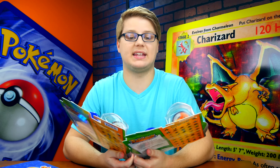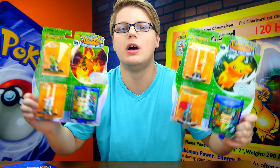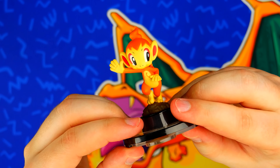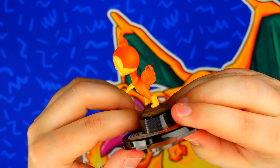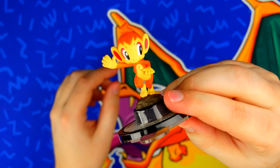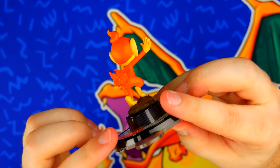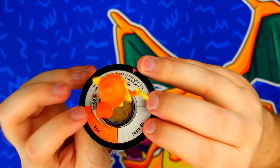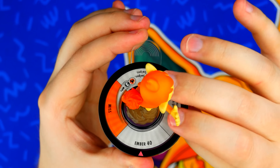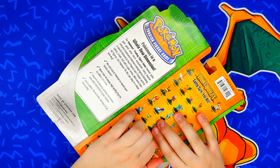Let's dive right in. We got Chimchar — he's looking pretty cool with his flaming butt and he's giving everyone a friendly wave. My camera is having a hard time keeping focused on these figures. Taking a look at the spinning plate and the slices: he can move three spaces at a time, Ember for 40, a large miss slice, and Fury Swipes.